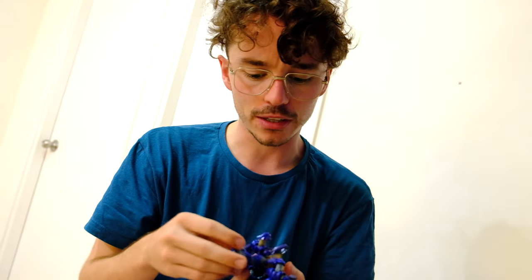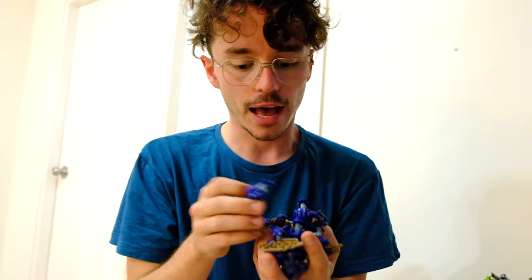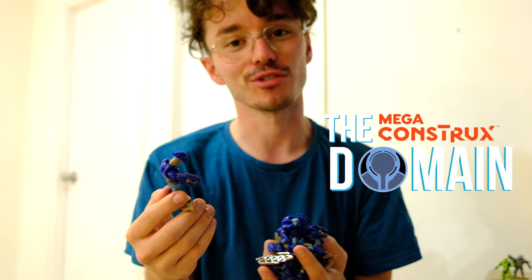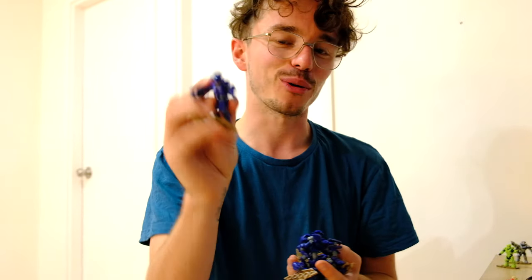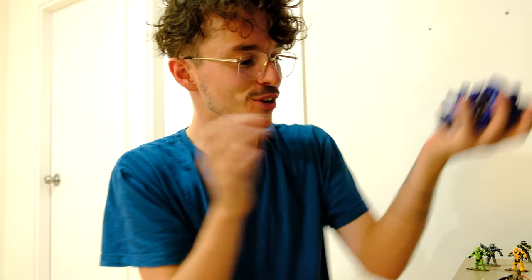We've got nine of these Combat Evolved Elites. The thing that particularly impresses me about these Elites is that they have a gold stripe on their arms. They are really nice, and one interestingly has a different colored head. That's because one of my admins on the Mega Constructs Domain Facebook page, William Shard, got a blind bag that was missing the Elite head, so I sent him my Elite head and swapped it for a different color. I actually like it quite a lot. They all come with plasma rifles.